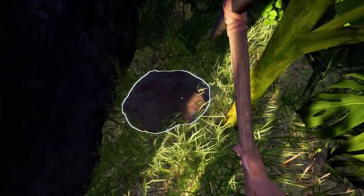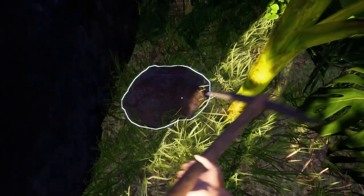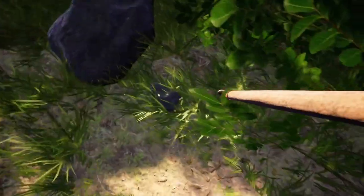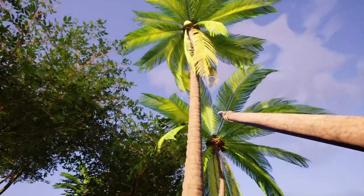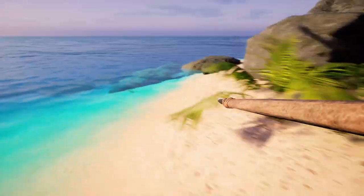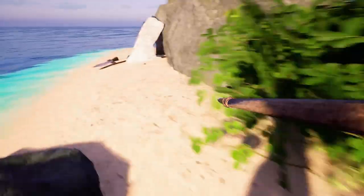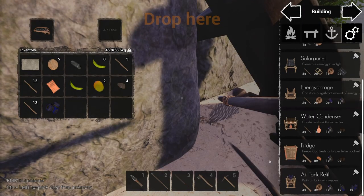No coconuts. Well, there is one up there but I don't have the bow with me. That ain't gonna happen. Oh! We got something here. What is this? Compressor! Oh, it's this guy! So in theory we would be able to make the air tank.